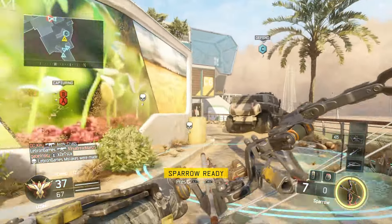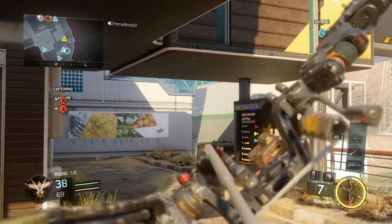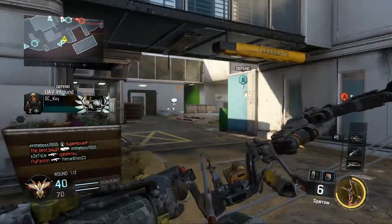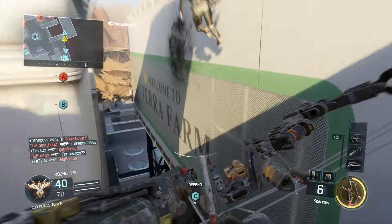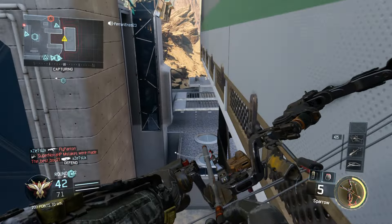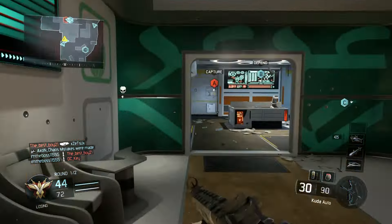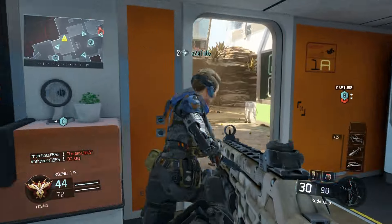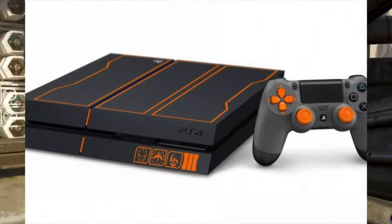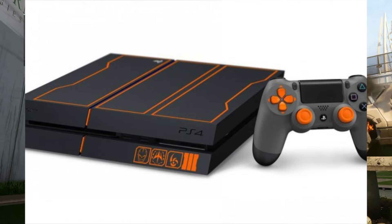You guys are all getting the limited edition Call of Duty Black Ops 3 PS4 bundle, which features a one terabyte hard drive, a custom controller, Black Ops 3 game standard edition, Nuketown bonus map, and more — for four hundred and fifty dollars. This PS4 features a Black Ops 3 ember orange logo and a jet black chassis, complete with colored power and eject buttons, as you can see on the screen with the yellow on there, as well as three emblems on the front.